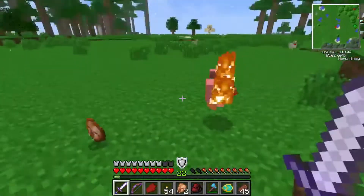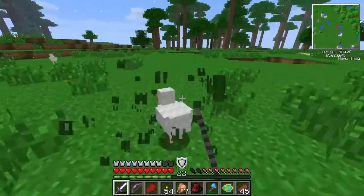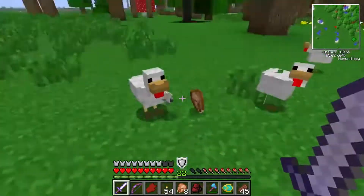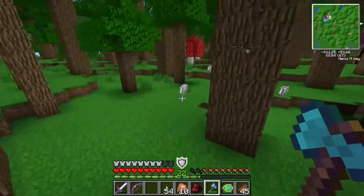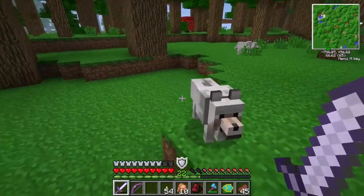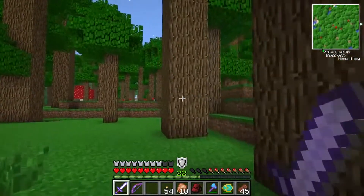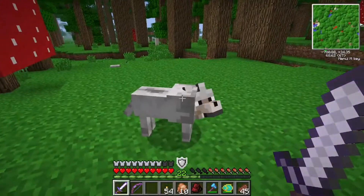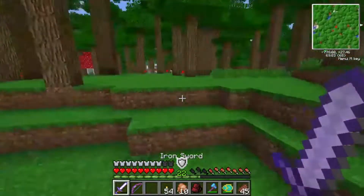I forgot my sword has fire aspect — I can kill these guys and get cooked meat. And apparently squid spawn in this dimension too. I'm going to get us some fried chicken. Delicious fried chicken. There are even wolves here. I kind of wish I'd kept those bones, but whatever. I think these are just normal wolves that happen to be here. This is a unique biome, so I guess wolves are meant to spawn here because wolves only spawn in certain biomes anyway.